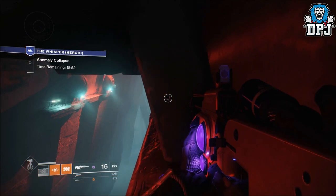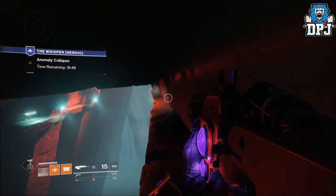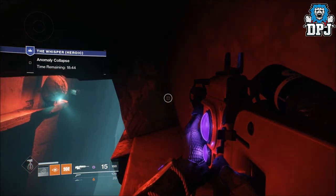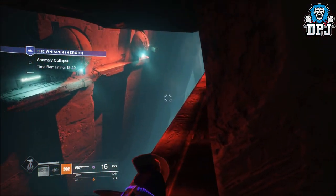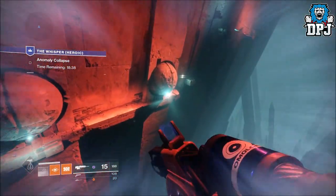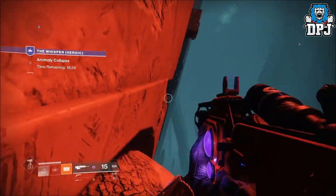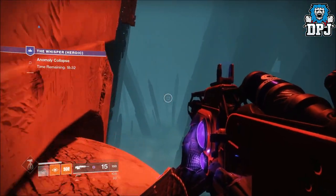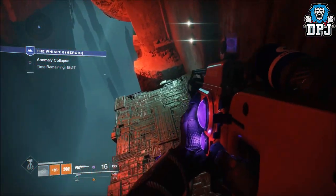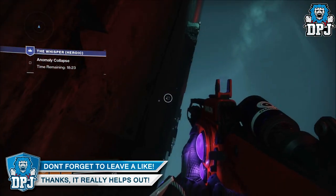He's using the Titan Stormbreaker subclass, the Manannan, Midnight Coup, and the Black Spindle Whisper of the Worm. It's just crazy how quick you can get through things — Titans are OP, they really are. This part is a nightmare on a Hunter; I always over-jump that. Craziness. I'm actually watching this for the first time with you guys so I'm curious to see how it goes.